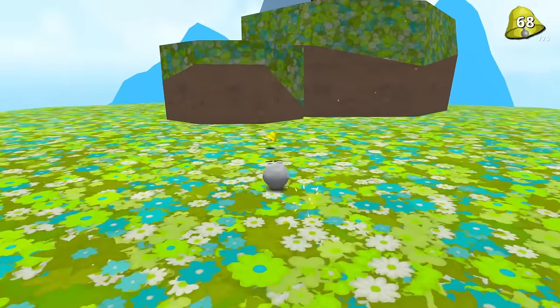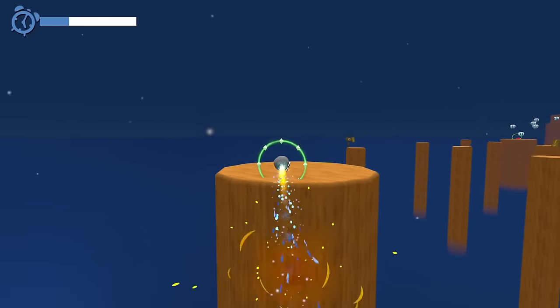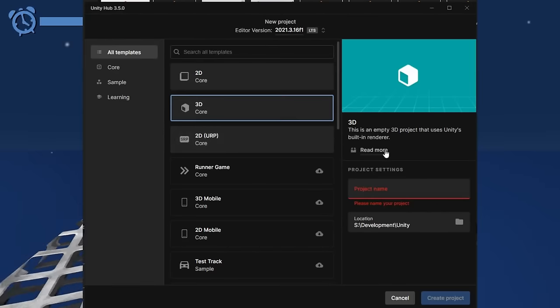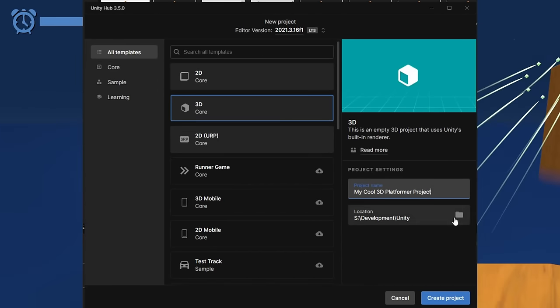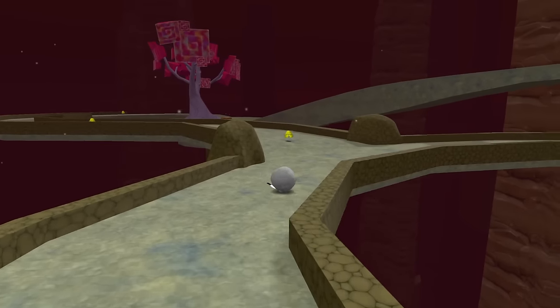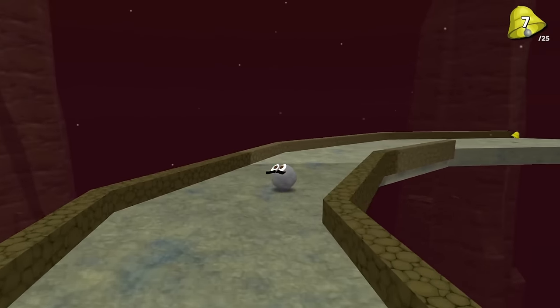The first thing we have to do is rewind — past the lovely retro-inspired visuals, the reworked camera, the polished movement, the NPC dialogue systems — all the way back to clicking the new project button in Unity. When presented with a totally blank project, where do you start? Trick question. Ideally, before you even press the new project button, you have a plan. Let's give you the high-level summary of Slime64's plan now, and we'll expand on relevant details later as they come up.